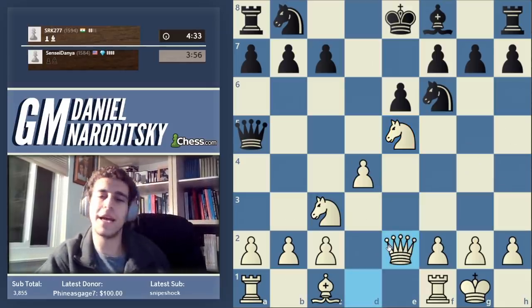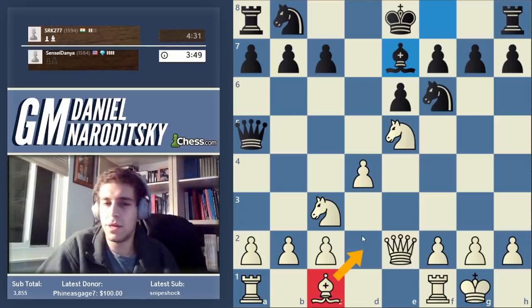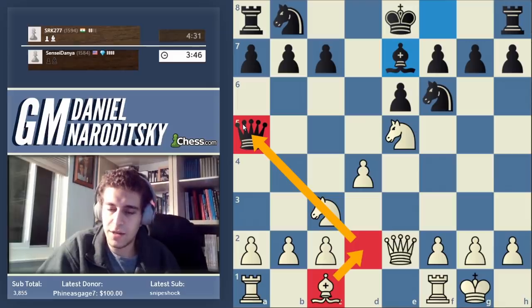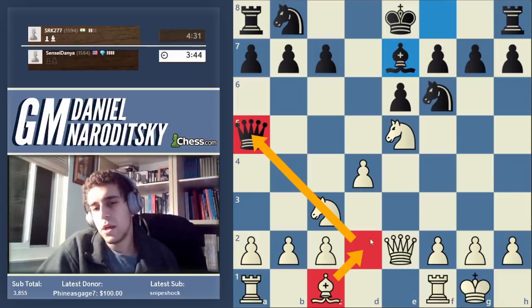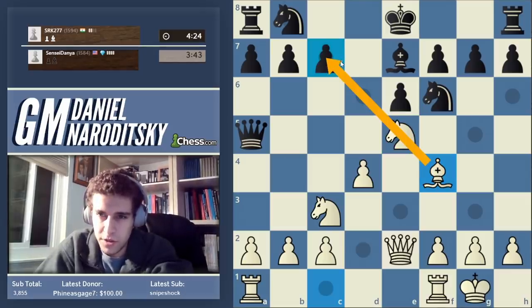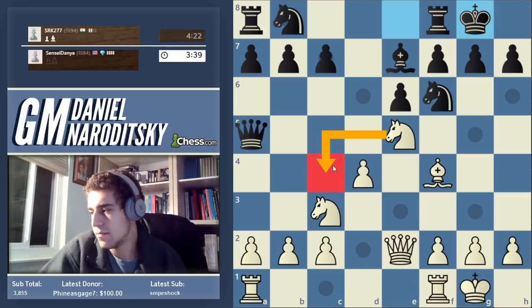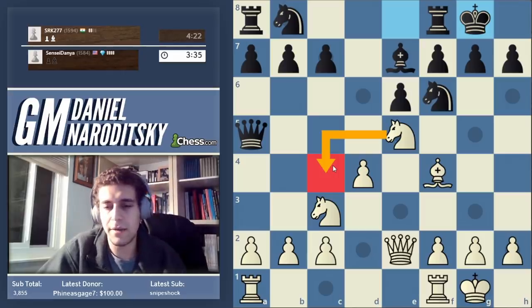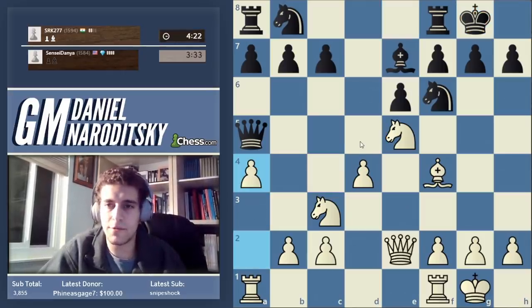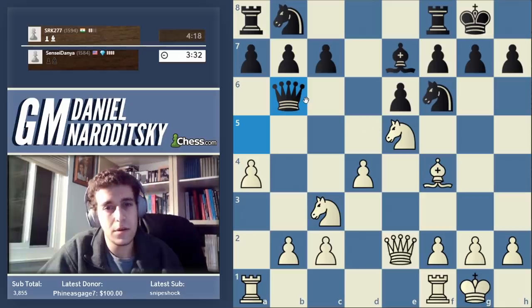We're slightly better here. Now we think about where to put the bishop. I like bishop f4 — it supports the knight on e5, and it also sort of x-rays the pawn on c7, so knight c4 could come to mind. But before anything, let's expand on the queenside a little bit — grab some space and open the possibility of queen b5 ideas.